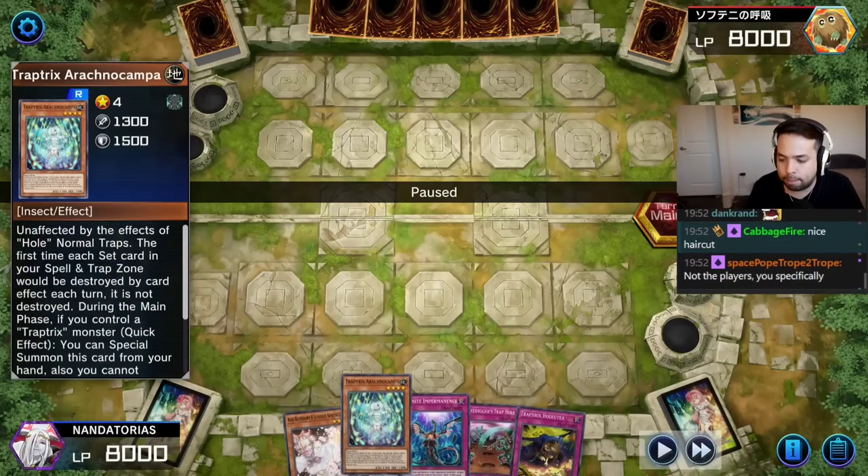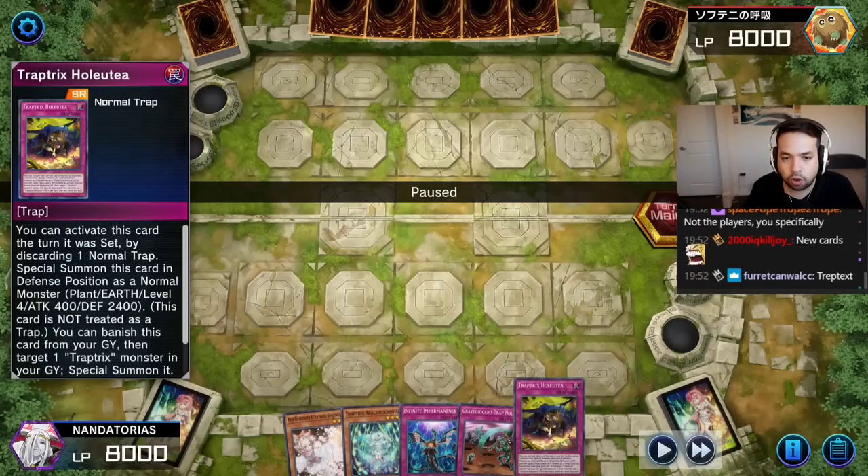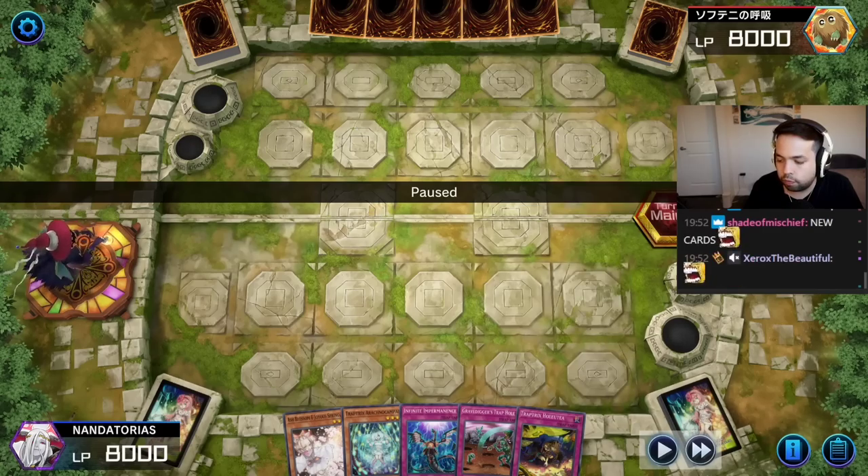Ash, Arachno Campa, Imperm, Gravedigger's Trap Hole, and Holotea. 40 cards versus our opponent's 41.